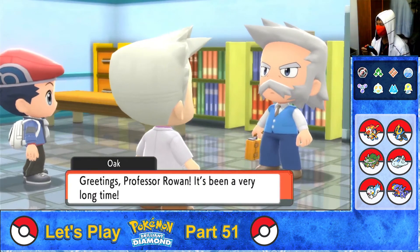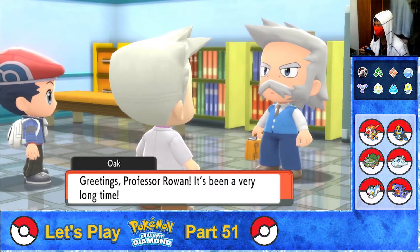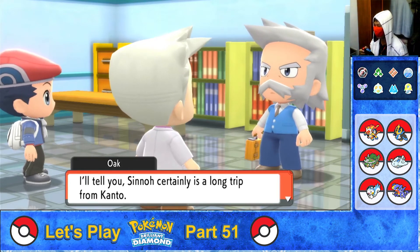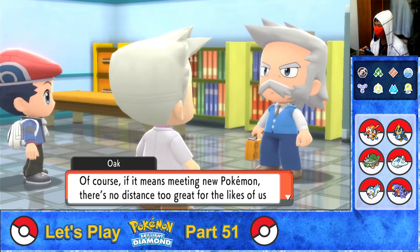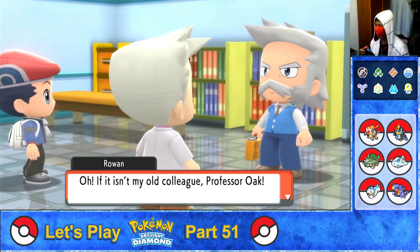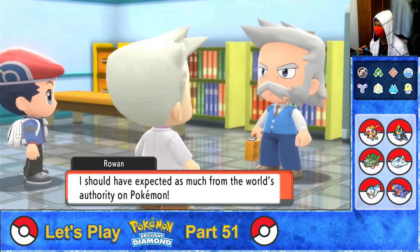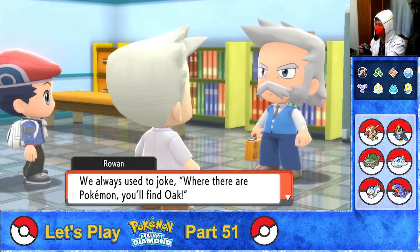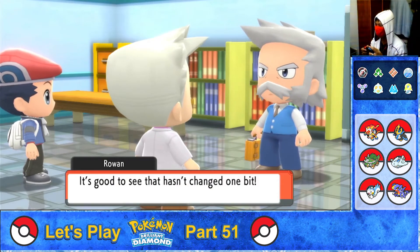Someone's coming — it's Professor Oak! He greets Professor Rowan: 'It's been a very long time. Sinnoh certainly is a long trip from Kanto, but if it means meeting new Pokémon, there's no distance too great for the likes of us.' Rowan says he shouldn't have expected any less from the world's authority on Pokémon.